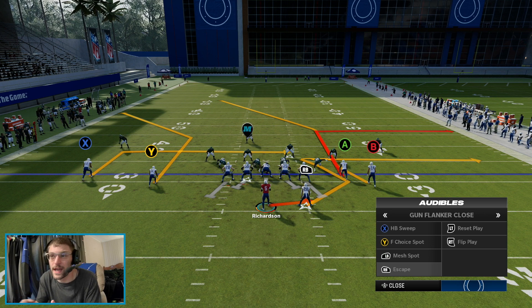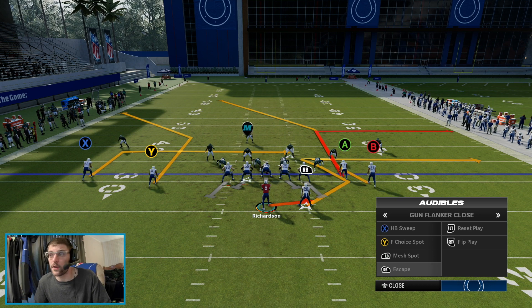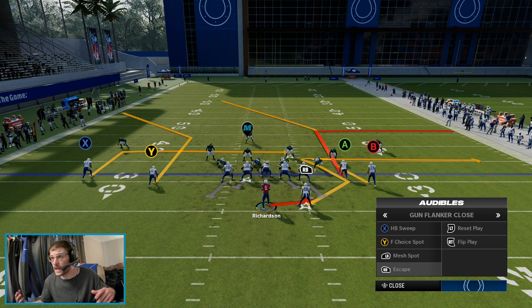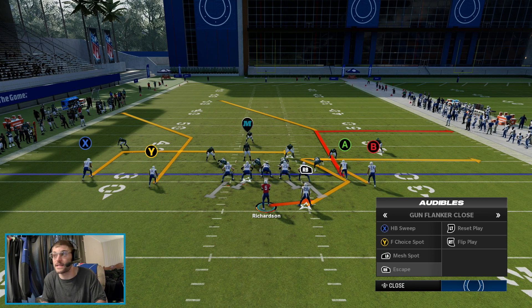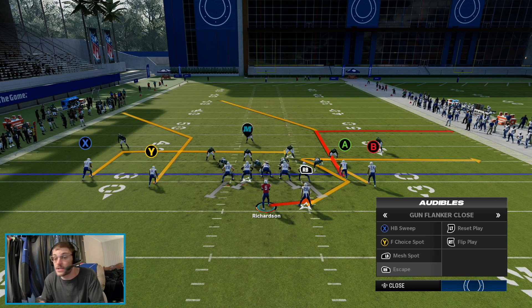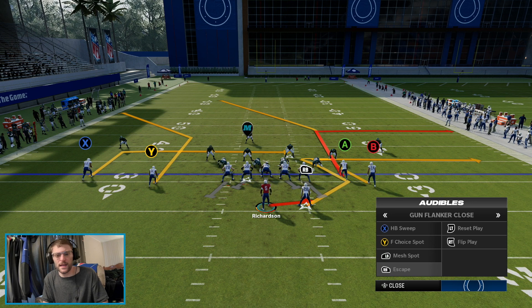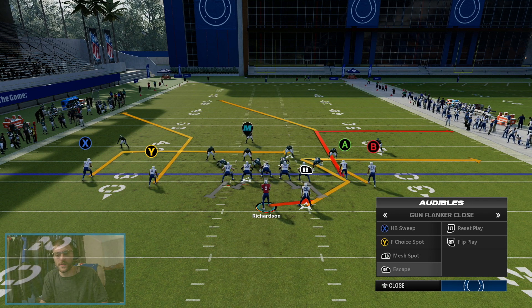But that's really it for Gun Flanker Close out of the Indy playbook — a really good way to throw the ball down the field and get the ball involved to the running back. That's pretty much it for the scheme. Let me know if you can incorporate this into your scheme if you're in Indy or if you're going to switch to Indy and try to build something out of this. Let me know what it is you want to see next on the channel. Subscribe, like — all that good stuff. Pushing for 1,000 subs, and hope to catch you guys in the next one.